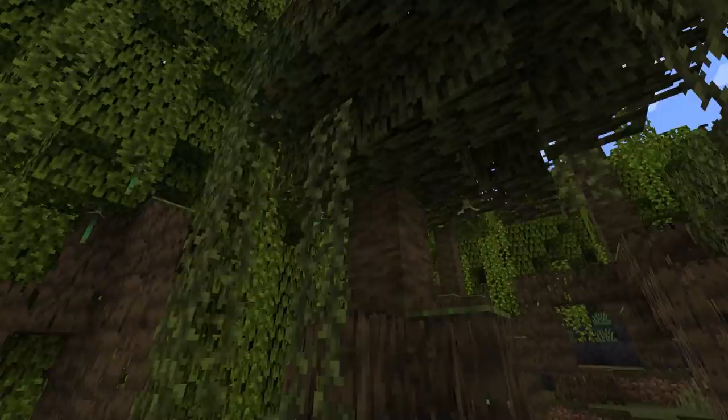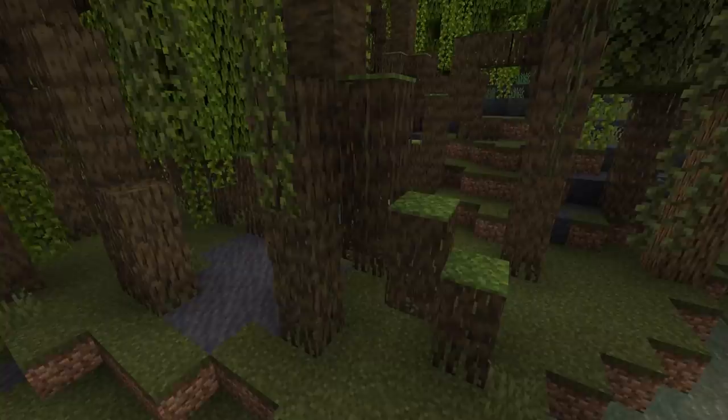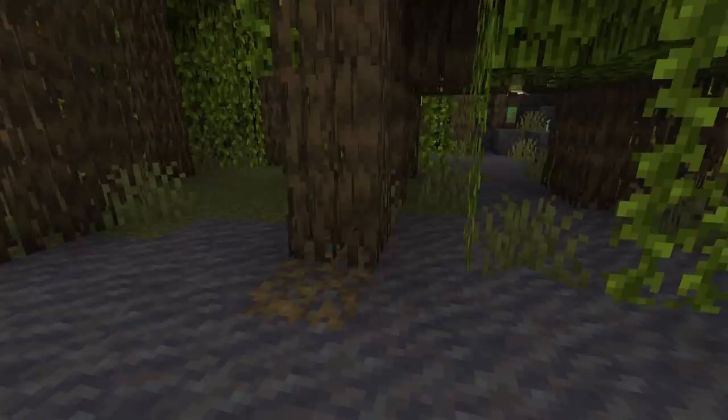The mangrove tree has an assortment of blocks that generate as part of it. These include mangrove leaves, vines, mangrove logs, mangrove roots, mangrove propagals, moss carpet, and muddy mangrove roots. The mangrove tree is different from other trees in the game as it will have a shorter trunk, and from the trunk the mangrove roots will branch out in different directions. Touching the ground and under the mangrove roots will be the muddy mangrove roots.